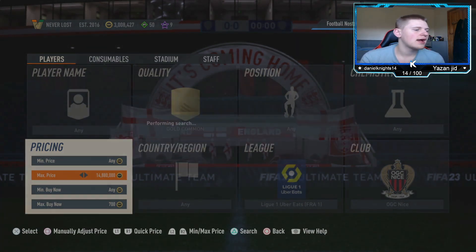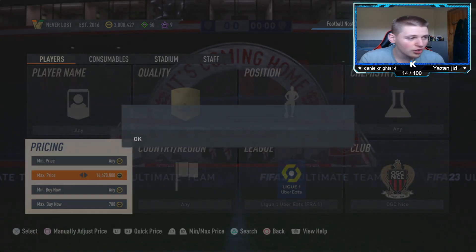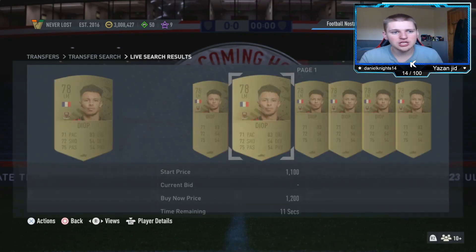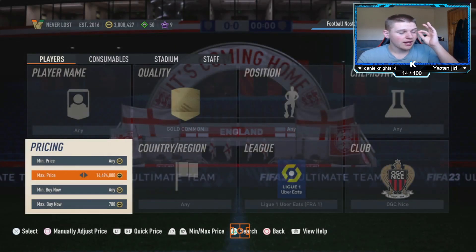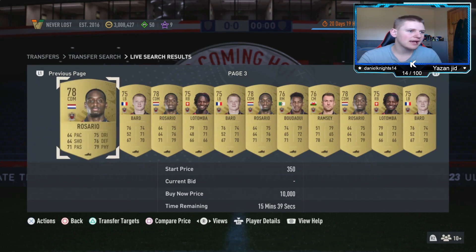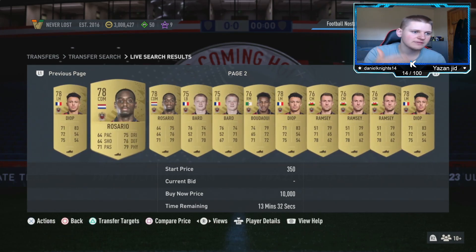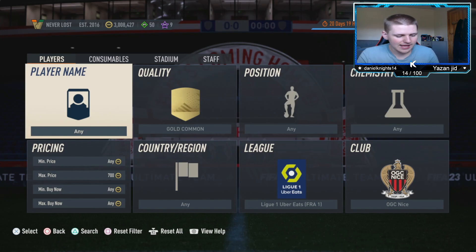There are absolutely loads of them so they should come up a decent amount. I'd also recommend bidding — you can bid 700 coins on all the cards you see, and you'll probably get quite a few. Also, it's Thursday, which means we're going to get Marquee Matchups at 6 PM. That means a lot of supply for gold commons, so the bidding will be very good at 7 PM, and sniping will be even better too.